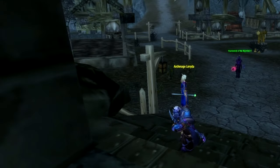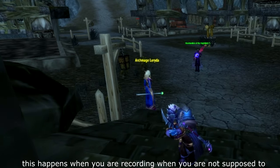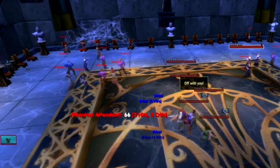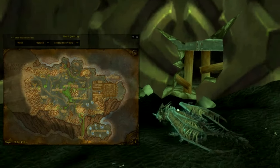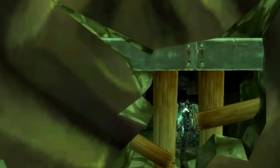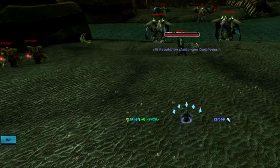The next raid reputation is earned within Karazhan, called Violet Eye. Either running it weekly will get you Exalted in 4 or 5 runs, or you can clear trash all the way up to the big dining area and reset the instance. The last one from raids is Ashtongue Deathswarm reputation gained within the Black Temple — it will take you 5 to 6 runs to get Exalted.